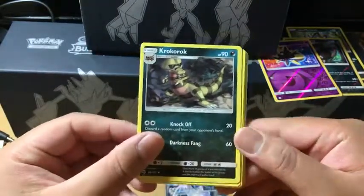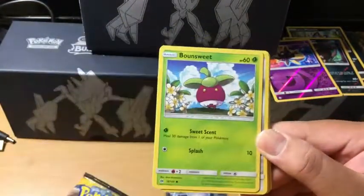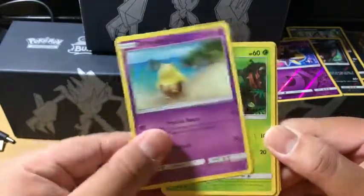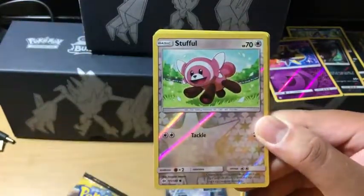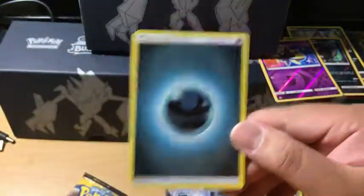Now we got Crabrawler, Brionne, Big Malasada, Bounsweet, Skarmory, Cutiefly, Drowzee, Rowlet. Stufful is the Reverse Holo, and we got a Parasect — non-holo rare.